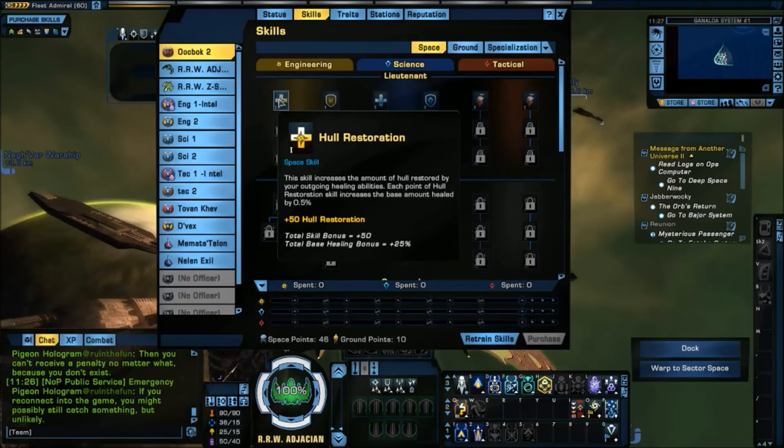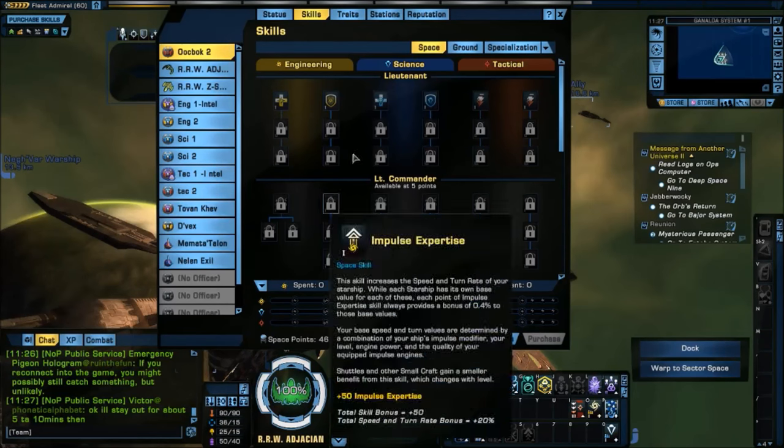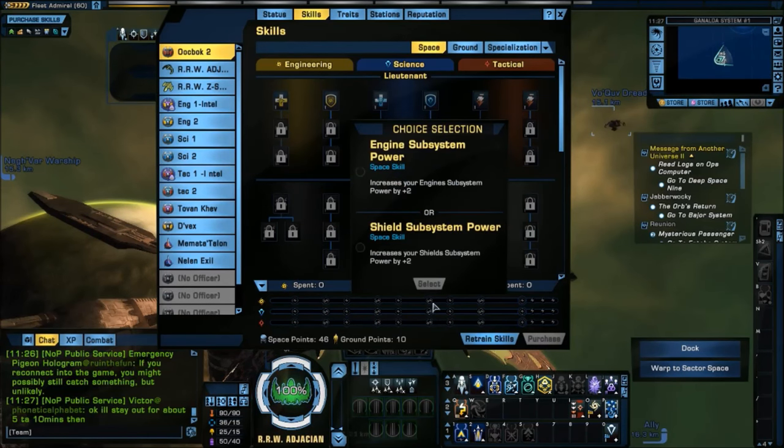You'll notice first that we have this divided into three sections: Engineering, Science, and Tactical. As we spend points in each, you'll notice down here on the bottom that these tracks will fill and unlock different options for us to choose.